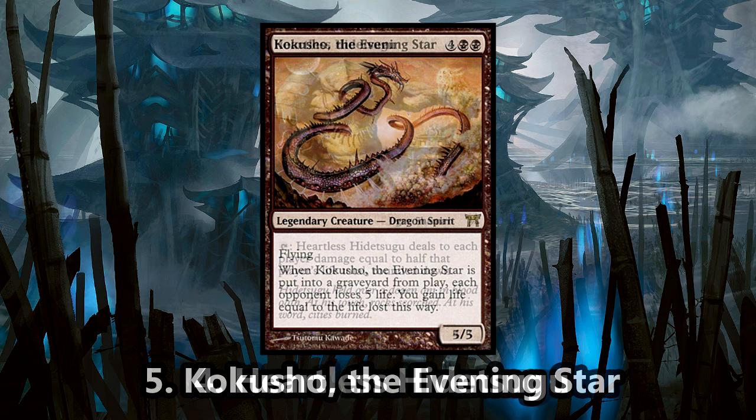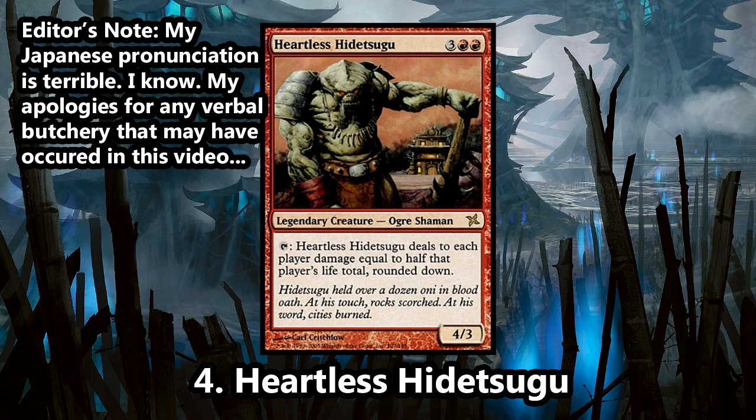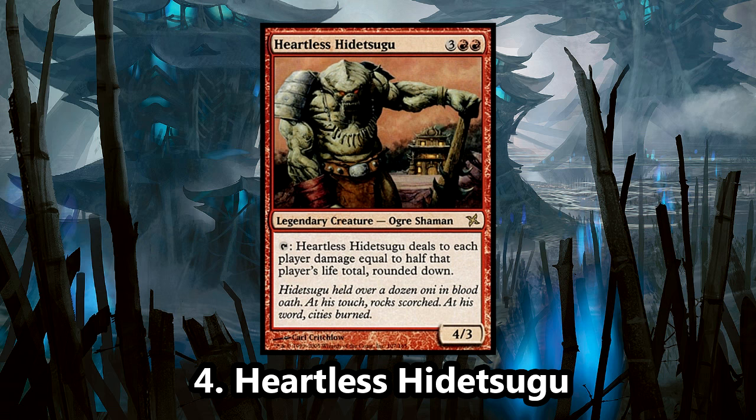Coming in at number 4 is Heartless Hideksu. Ogres were a very fun tribe in Kamigawa, worshipping the Oni, being tough to beat in combat, and generally bringing powerful effects to the field. Heartless Hideksu brought perhaps one of the most lethal abilities as a commander — his ability slams opponents down to half of their life total. Give him lifelink for some good chuckles, but being in red, it is ridiculously easy to get an opponent burnt down quickly and efficiently.